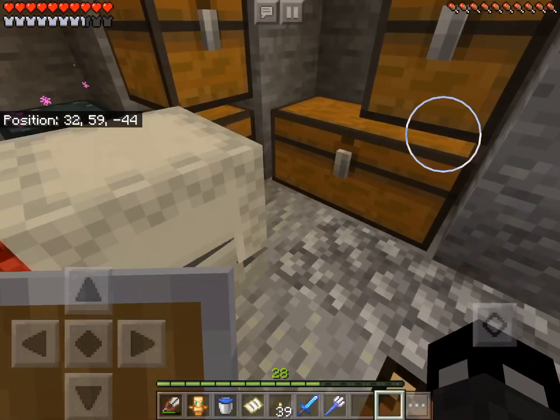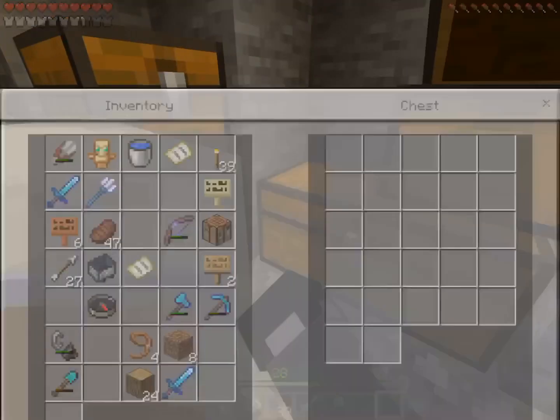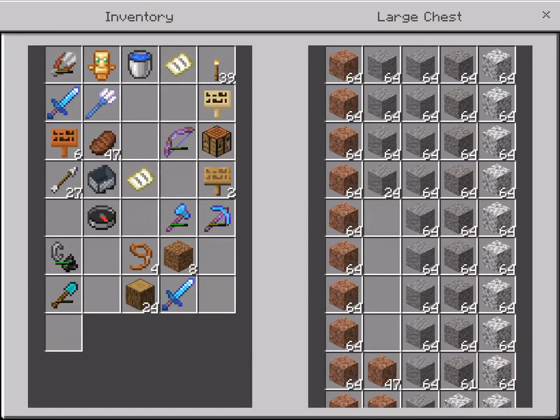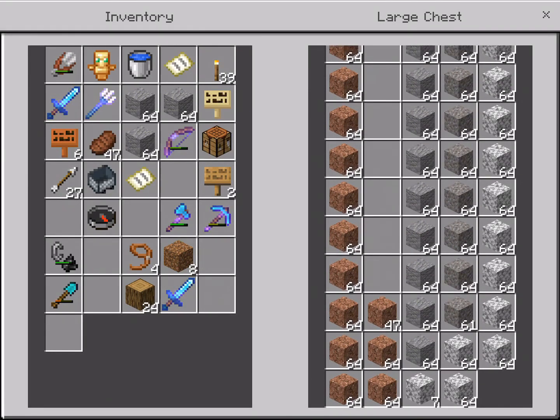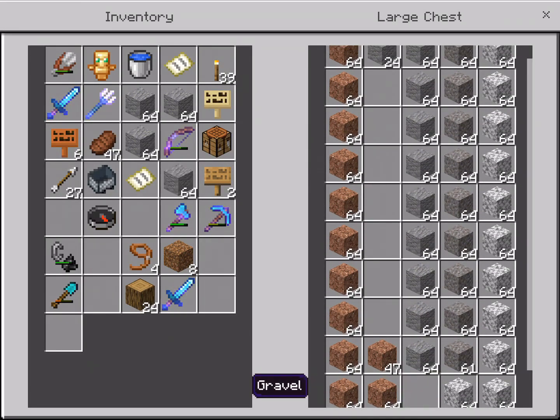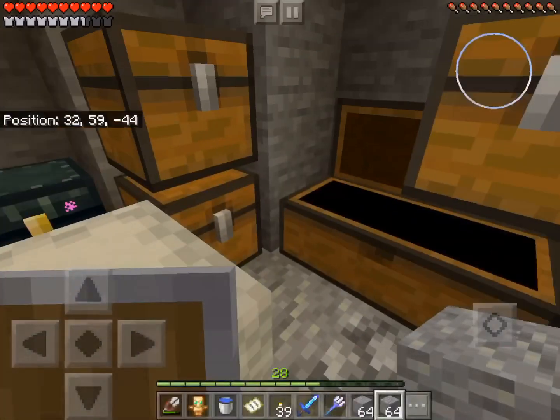Like, I would take this when I go mining, and when I run out of room I would put all my stuff in here. I need a lot — I'd say a lot of andesite. And it's a good thing I have a lot of it. I'll just be safe and take five stacks.